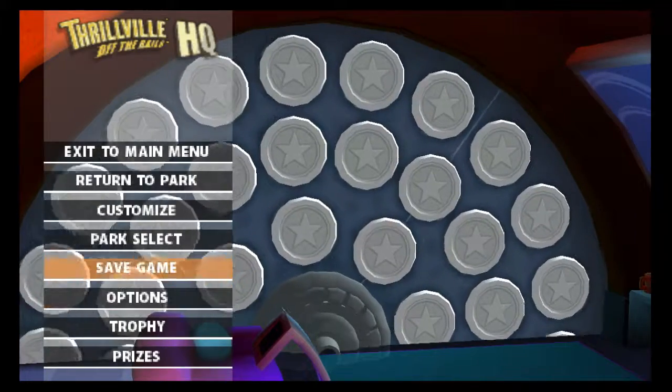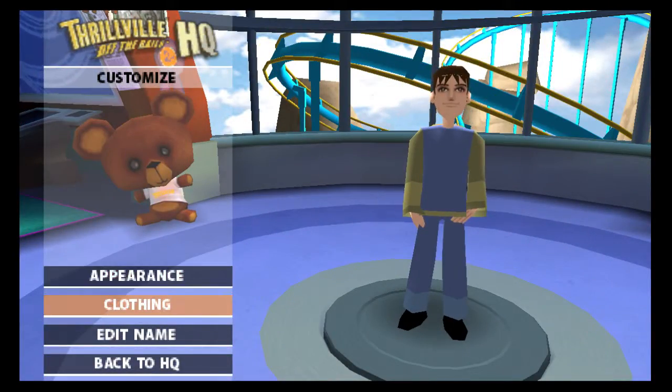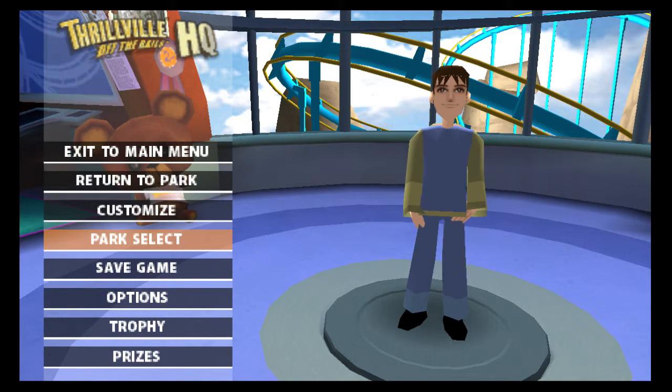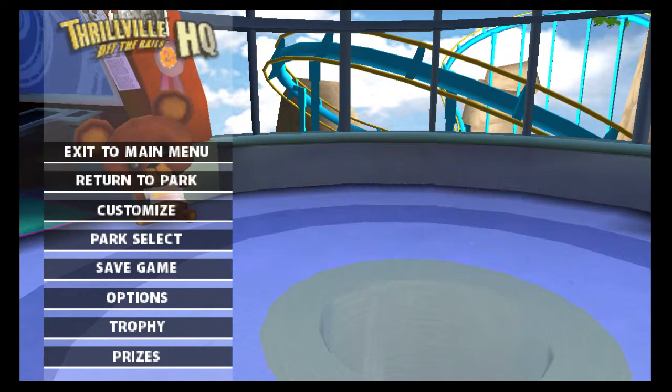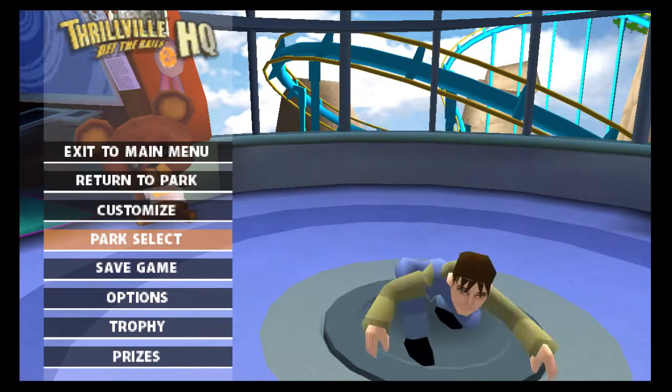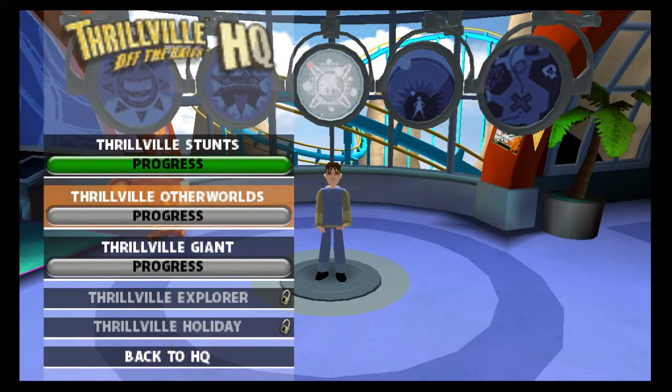Anyways, I'll see you guys next time in the next episode of Let's Play Thrillville Off the Rails. I can actually change how you look in this game — you can't do that in original Thrillville. Anyway, let's go to HQ, perk select — we'll head on off to Thrillville Other Worlds. I actually like all of the Thrillvilles that aren't Stunts basically. This is actually one of the two most interesting parks in the game. I very much look forward to starting the next episode there — you'll find there's something a little strange, something very very odd that I actually think is really entertaining. So I'll see you guys next time in the next episode of Let's Play Thrillville Off the Rails: In Other Worlds. Bye guys!